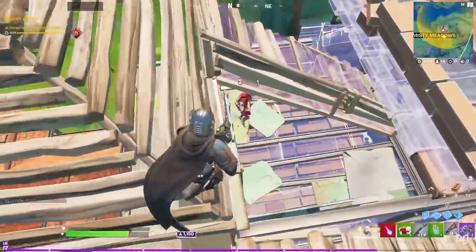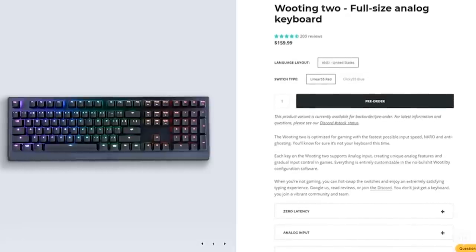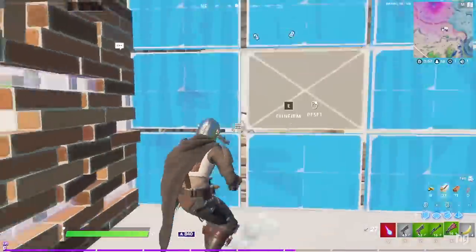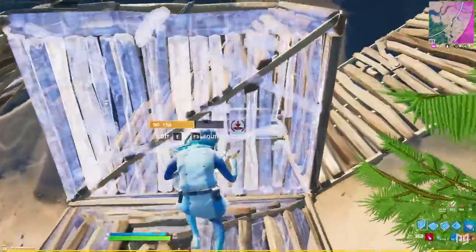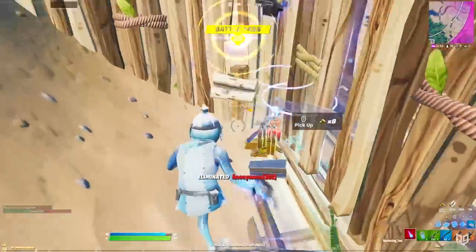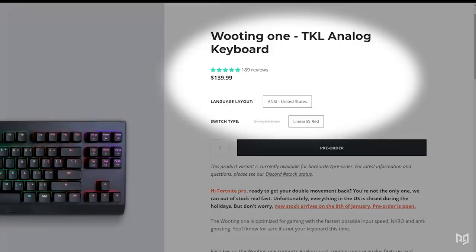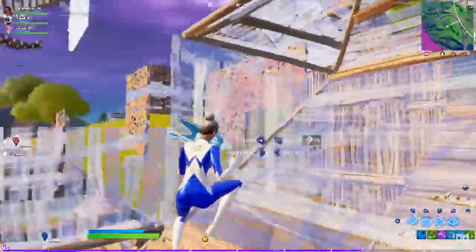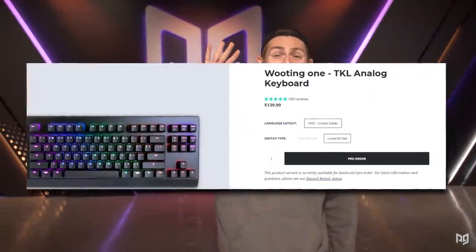Guys, I hope you've seen Titanic, because this is just the tip of the iceberg. This keyboard is only $160, which is well within the budget of most serious competitive Fortnite players. With no insane price tag, anyone and everyone is going to be picking it up. At the time of this video, the TKL version is sold out for one switch type and on pre-order for the other — clearly there's a ton of hype. You get controller movement, better strafing ability, a ton of five-star reviews, and a price point of only $160.